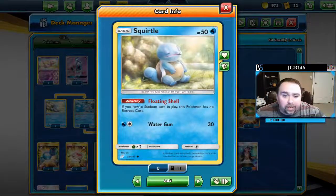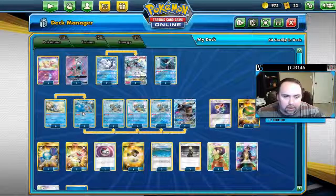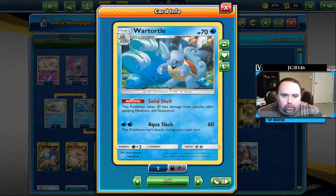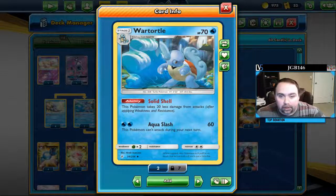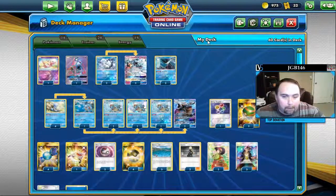Squirtle — the free retreat here is awesome. You definitely want to play this Squirtle from Team Up, the one with free retreat, not the other one. Solid Shell is also great. We have Mew in here to stop some spread, but if you don't have Mew out, Solid Shell means that spread decks are doing no damage to Wartortle for however long you end up having Wartortle in play.